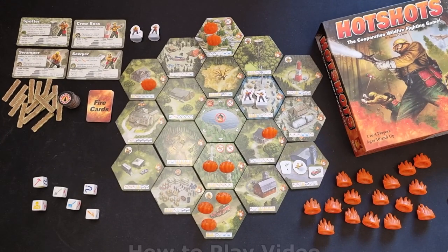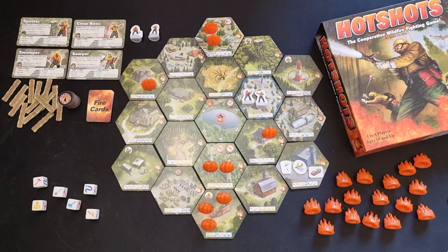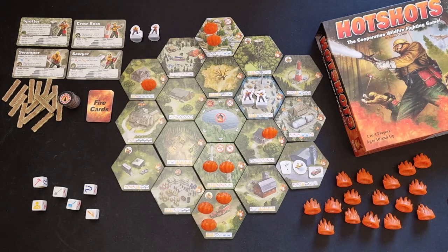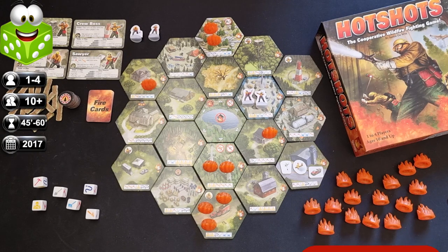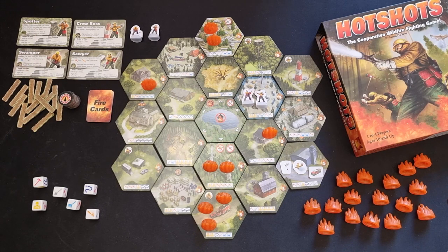Hot Shots is a cooperative press-your-luck firefighting game in which you all win or lose together. You take on the role of a firefighter specialist, each with their own ability. You move to burning tiles, roll dice, and match the combination of die faces on the tile to suppress and extinguish fire. The more faces you roll, the more you reduce the fire and may produce reward tokens. If you fail to match at least three faces, the fire intensifies. You can also lay fire breaks or call in vehicles during the battle.